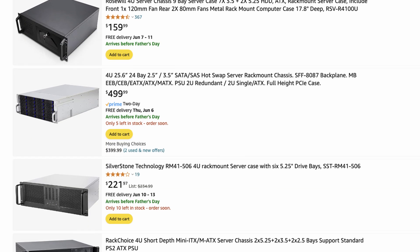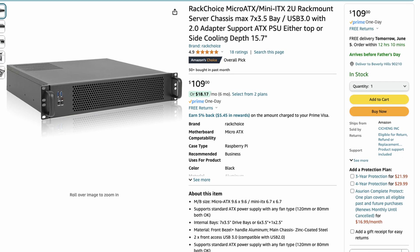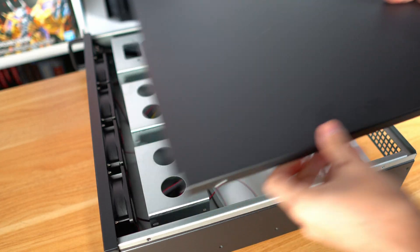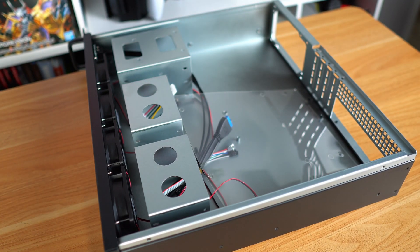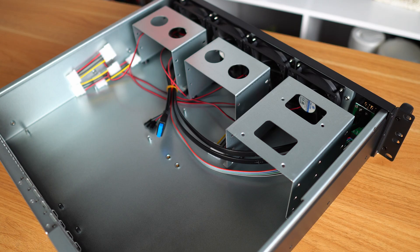For the case, I wanted to get something rack-mountable. I don't have a network rack at the moment, but I have plans for where it will eventually go, so I want my home server to be ready. I personally don't want a full-length 4U case — I want it to be relatively small but still be able to hold a few drives. After a lot of going back and forth, I ultimately decided on this case from a company called Rack Choice on Amazon. It's only 2U, has support for up to micro ATX motherboard, can support full-size ATX power supplies, and if you use an ITX motherboard, it can hold up to seven full-size hard drives.